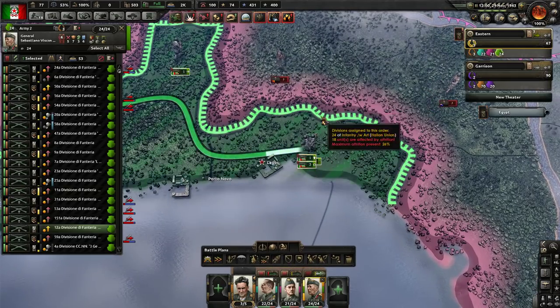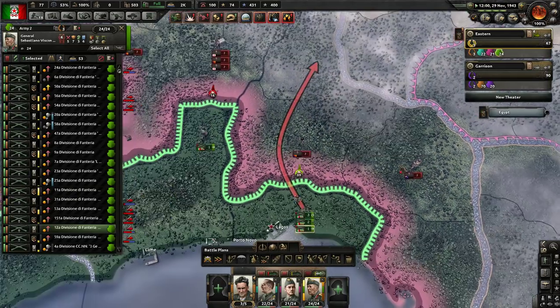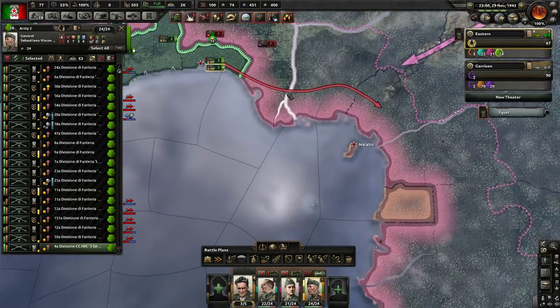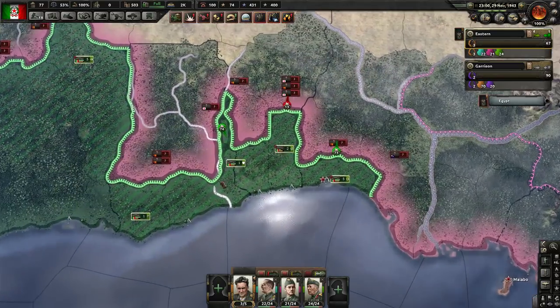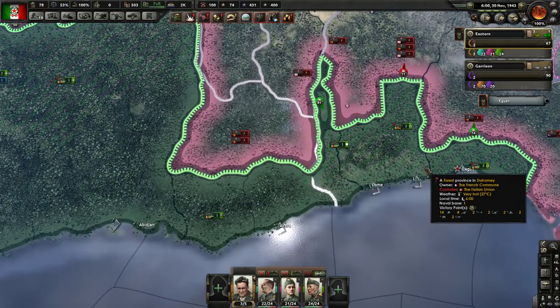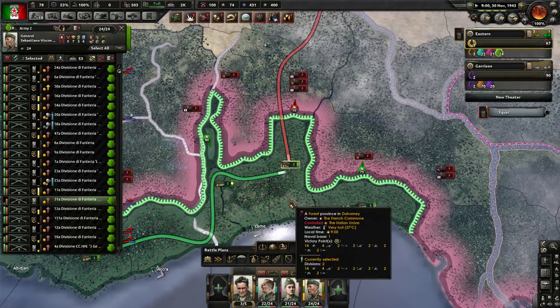I'm going to take one of these guys and do that. I guess they feel like they're sort of done here. Let me just grab two and keep going with the push. If we look here — no, I'm still saying they've got supplies, which is a little surprising. I'm going to get you to halt.